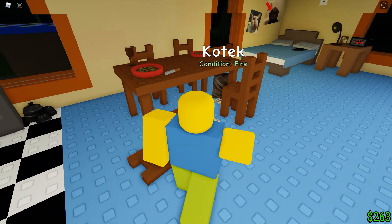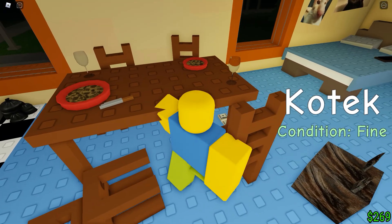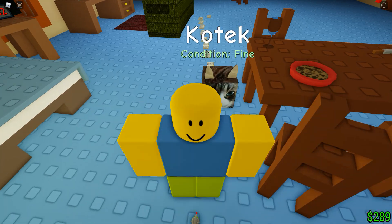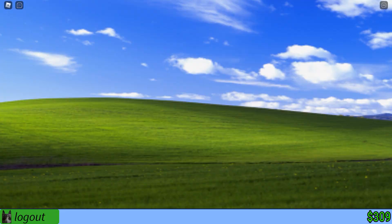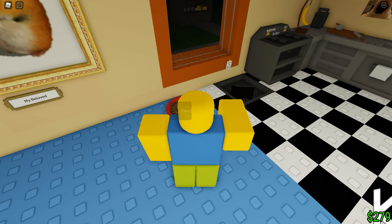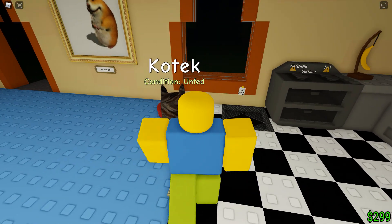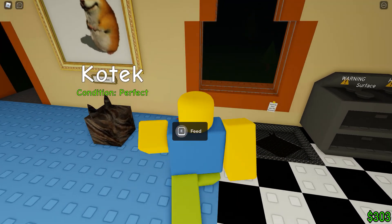Keep clicking. Need more money. I can't get that money — oh, I got it, never mind. I gotta give him $350 and make sure he doesn't starve to death. $309 — oh, I gotta give him food. I'm gonna open the shop, get food, log out, feed him. Get the food, Kotech. Go get food. Don't starve to death on me. We're gonna go far. He's in perfect condition now.